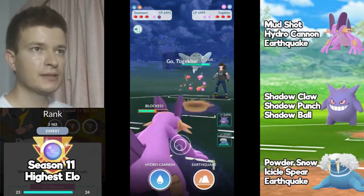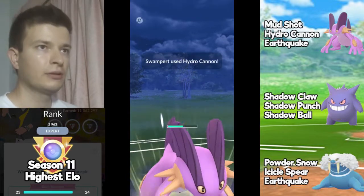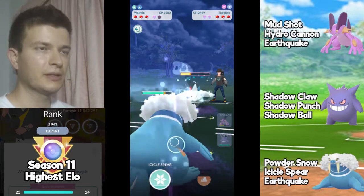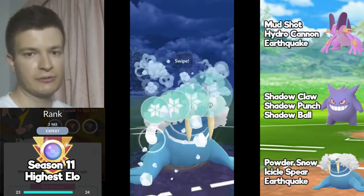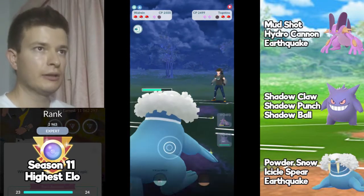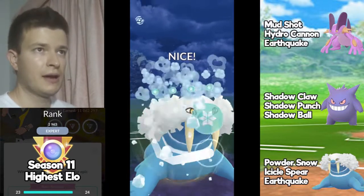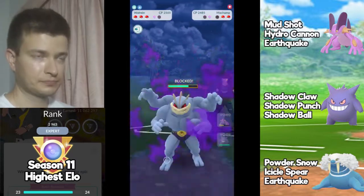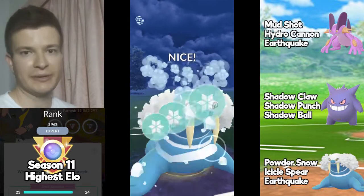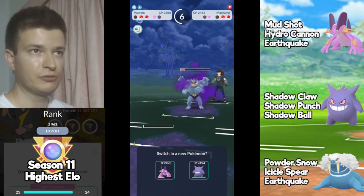The opponent just brings in Togekiss. I'll throw Hydro Cannon and switch immediately for Walrein. The opponent decides not to shield, so I'll farm a little and send Icicle Spear when Togekiss reaches the charge move. A few fast moves later, the opponent lets it go. Now it's Machamp again — I'm going for Icicle Spear because Machamp is almost reaching Cross Chop, and I reached another Icicle Spear, which is awesome. Walrein is a tanky Pokémon and can absorb some damage, which is really good.